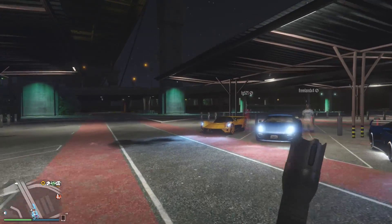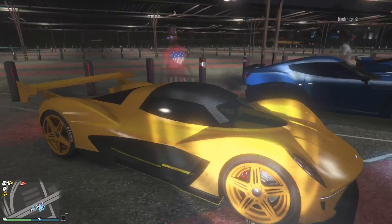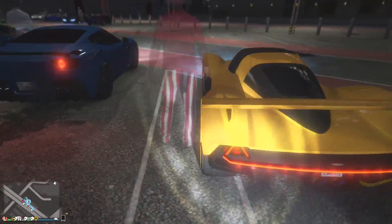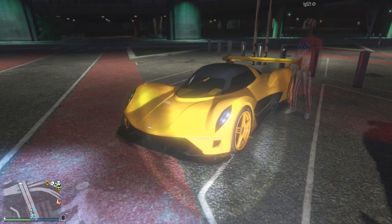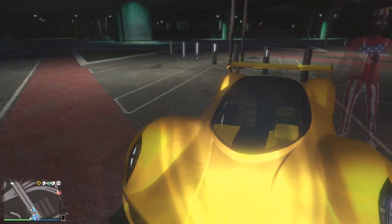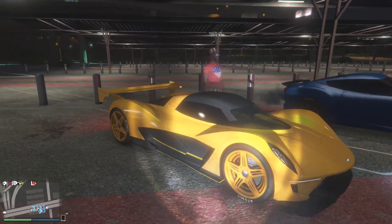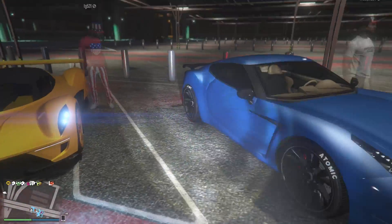Moving way down here to this person's Wagner — he's rocking it with an orangish-yellowish color and black, fairly simple. I like how you matched the rims with the primary color. You have yellow on the inside and obviously that looks really good with the black, especially the black tinted windows. Next one is the Massacro.